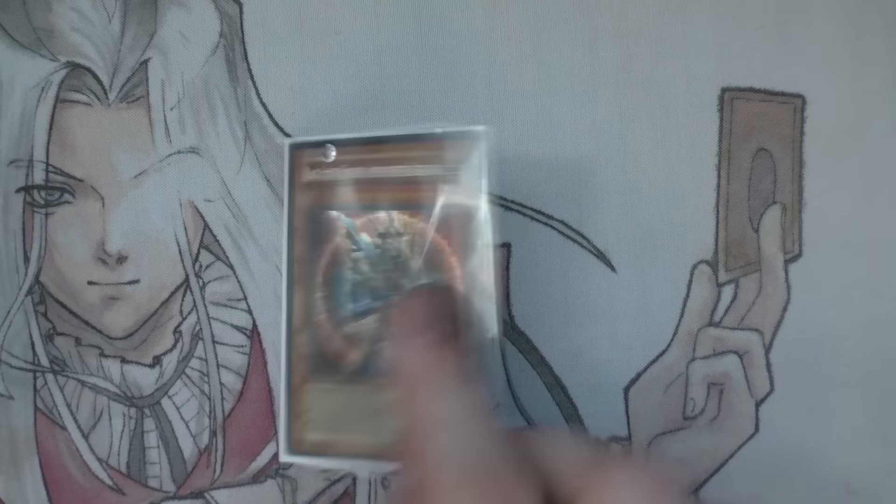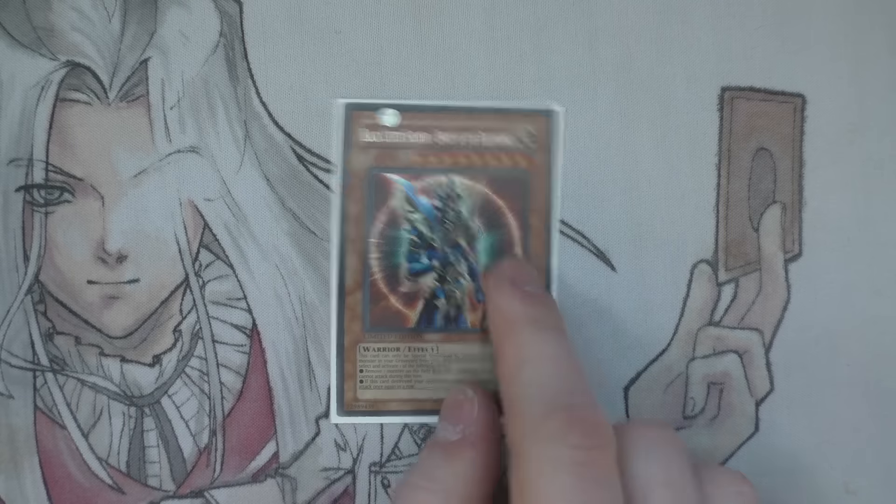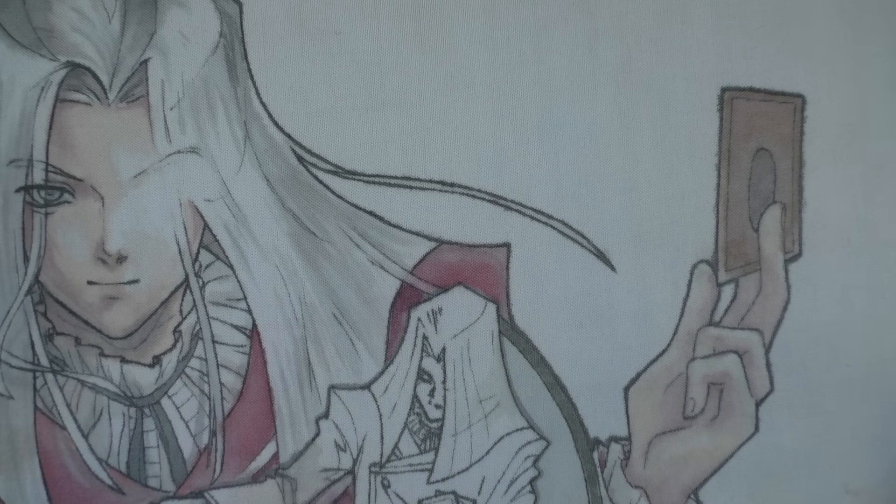And then finally, for the monsters, we have the one Black Luster Soldier — Envoy of the Beginning. BLS is always repping in this build because it's just so, so good. It steals your games and enables you to OTK.